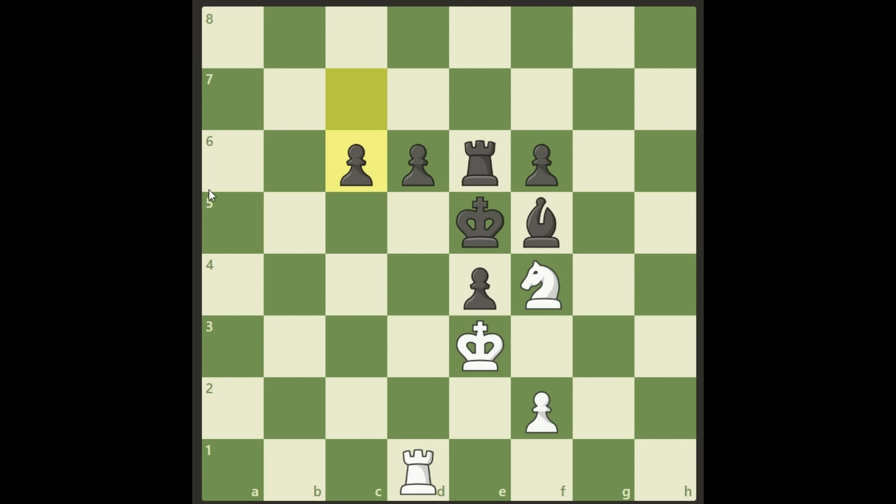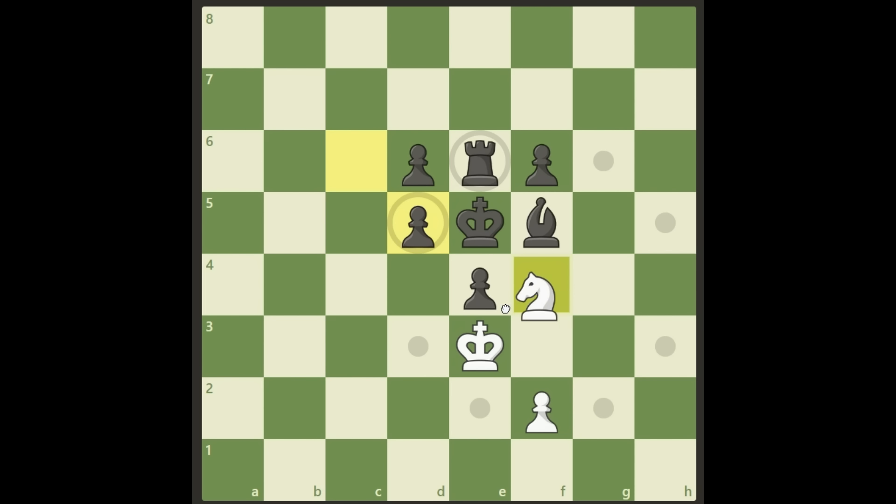How do we finish this off as white? Here it comes — we don't care that he protects that square, we play rook d5 check anyway. This is so beautiful. Why do we do this? We need to force black to get his pawn into this square. Now this king is really fenced in by its own pieces, and we can finish this off with knight d3 check.